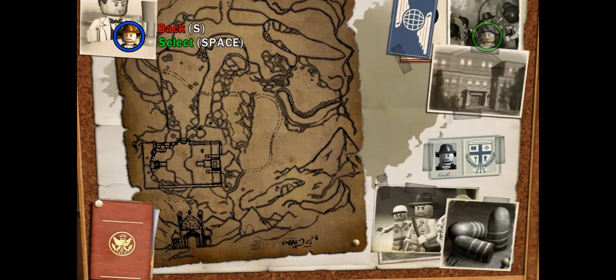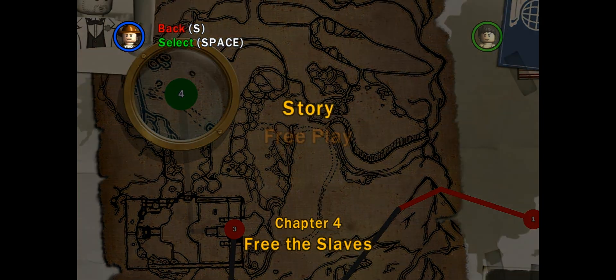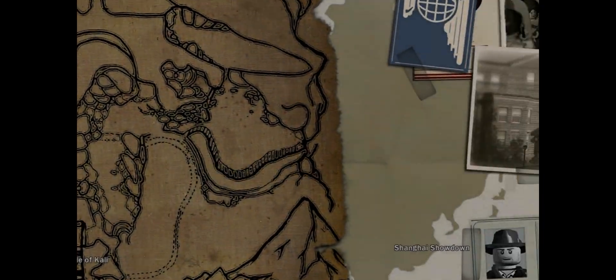Temple of Doom, Chapter 4 — Free the Slaves. Story mode, of course. Kick back and let's watch this full motion video here.